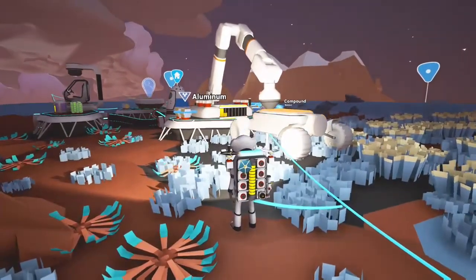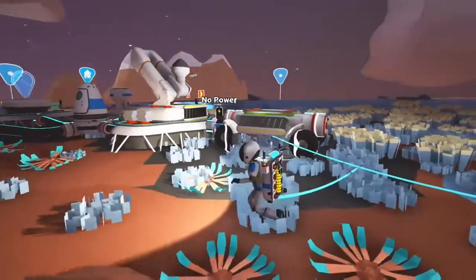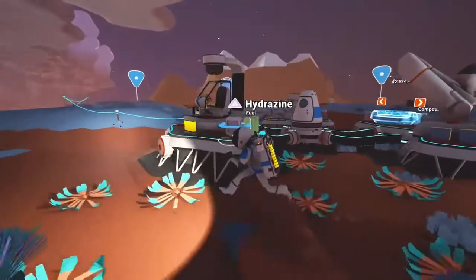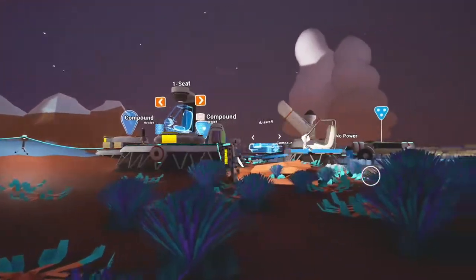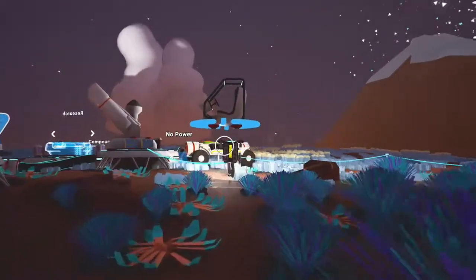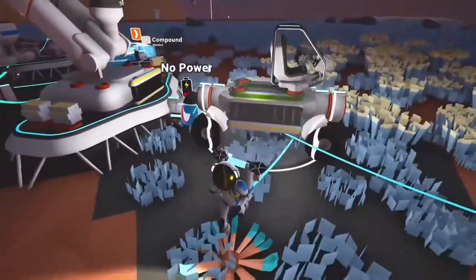The first vehicle you will make is the buggy. For that you need a vehicle bay workstation, which takes four pieces of aluminium to craft. From there you can start building designs that you research along the way. The first thing you get is the buggy — it's the default one — and you need four blocks of compound to make it.